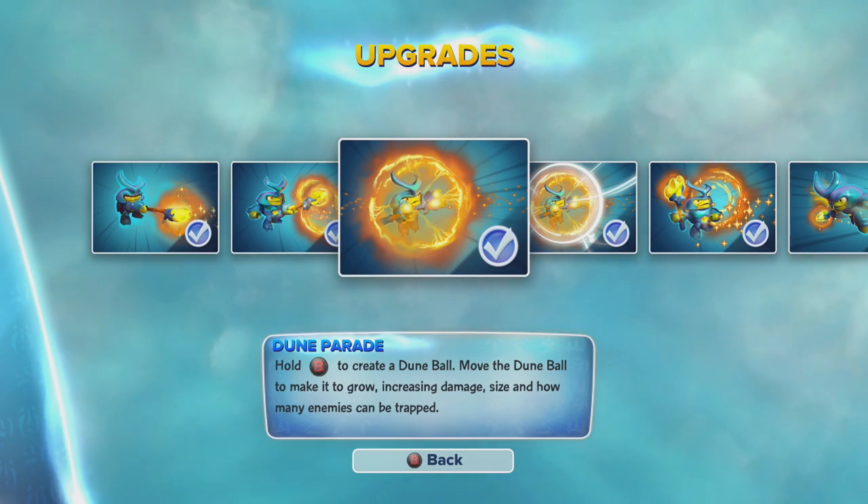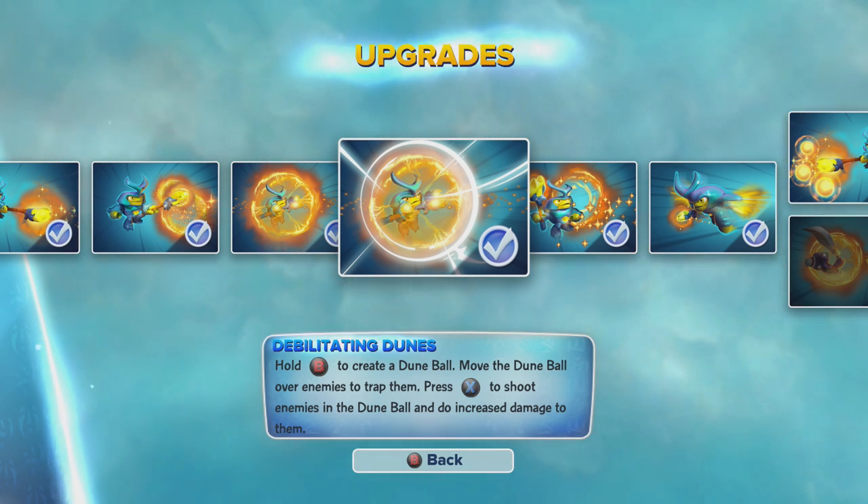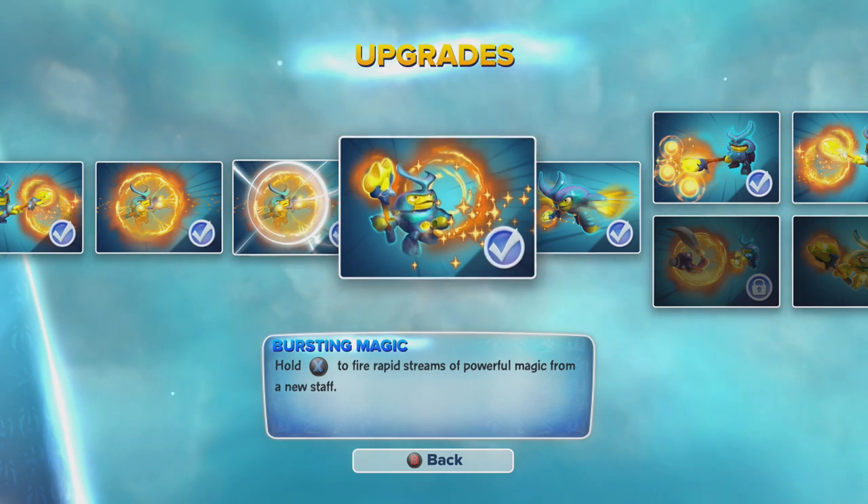The size lets bigger enemies go inside. This upgrade lets you move the magic ball — you can shoot it at enemies and do increased damage.